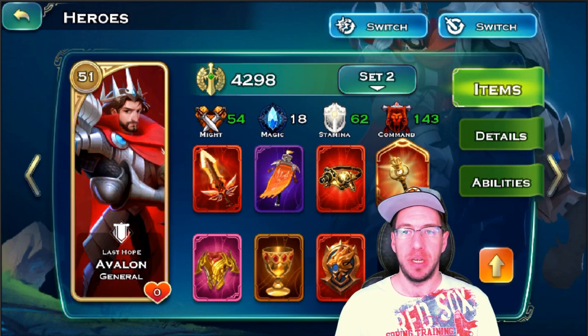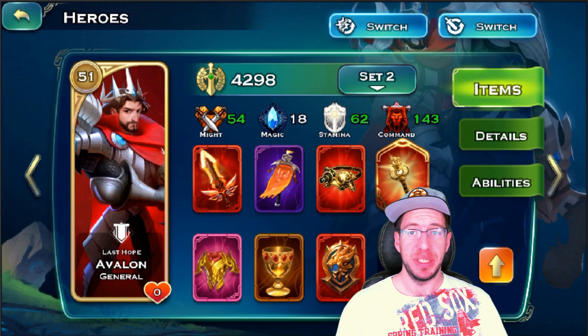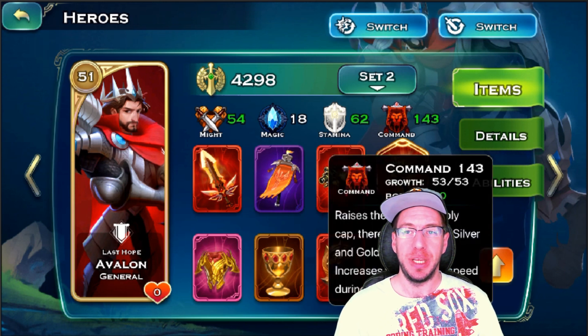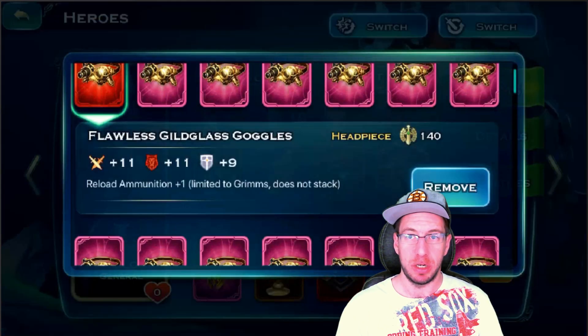The first look is at Avalon. The big takeaways for gearing Avalon for humans is you want a bunch of command and you want the plus-one items. The Imperial Banner will offer plus one to Archer Mastery. The Cup will offer plus one to HP Mastery for all humanoids. And the other Trinket will offer plus one to Warhorn. Command is important because it affects the Mastery and the Auras.